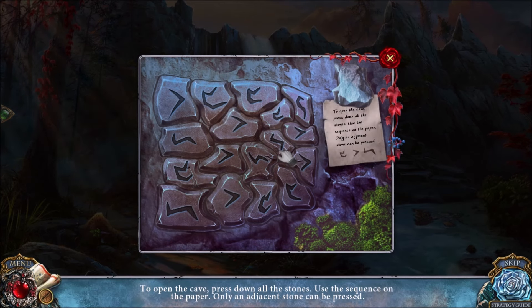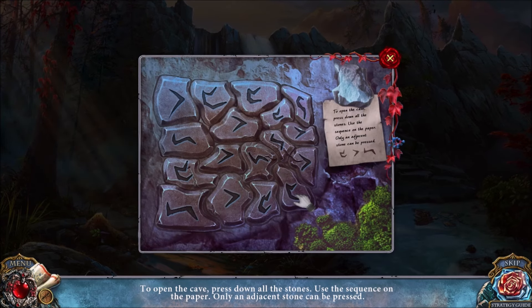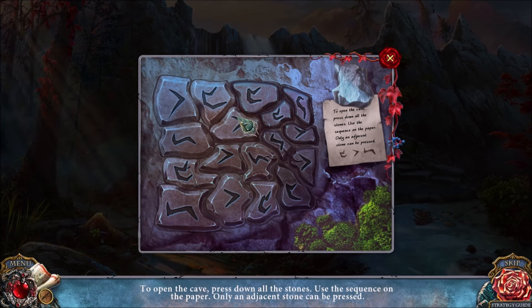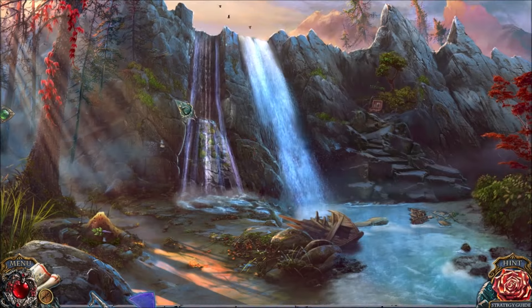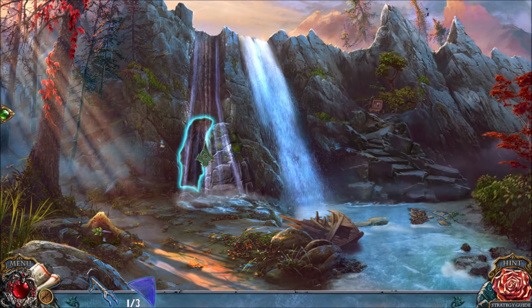We have a puzzle to open up this door. You need to press the stones in this sequence, starting with the bottom right-hand corner — C, V, Z, they sort of look like those letters. C, V, Z — C, V, Z. And we're going to do these three, these three, and these two. That opens up the secret pathway behind the waterfall.